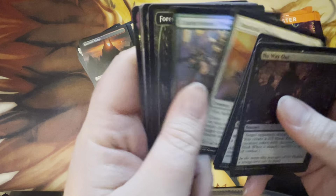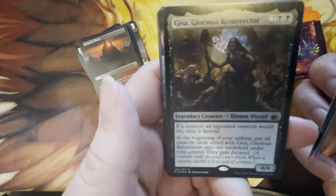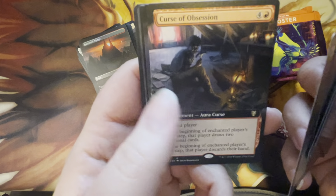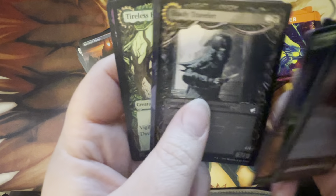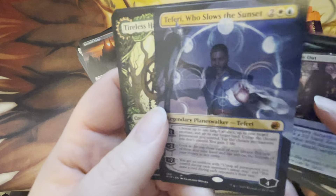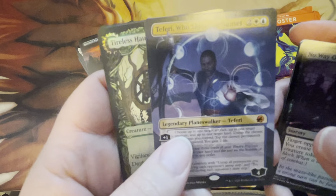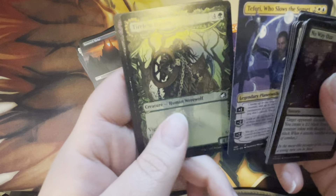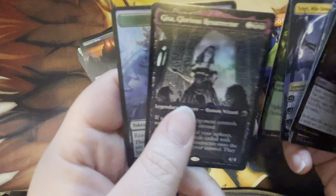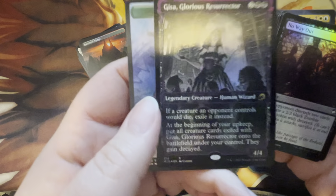Still no Poppet Stitcher — I don't remember opening a Poppet Stitcher. Forest, Isa regular border, Curse of Obsession, Willow Geist, commons, and Faerie Slows Down the Sunset — borderless version there. For the pre-release I had a regular fairy and Gisa Glorious Resurrector in the foil fancy schmancy frame.